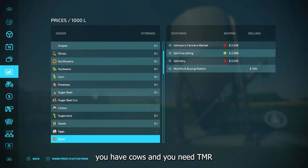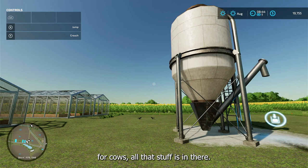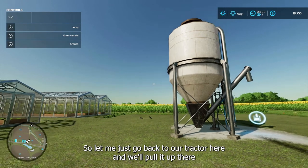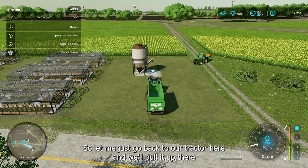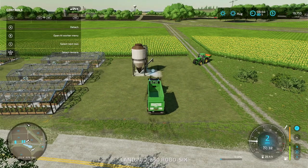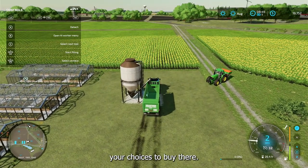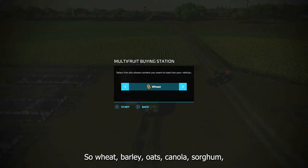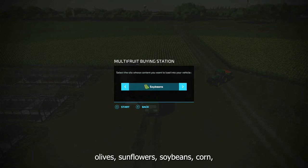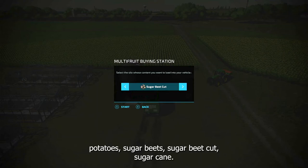Or if you have cows and need TMR — all that stuff is in there. Let me pull the tractor up and show you your choices. You've got wheat, barley, oats, canola, sorghum, olives, sunflowers, soybeans, corn, potatoes, sugar beets, sugar beet cut, and sugar cane.